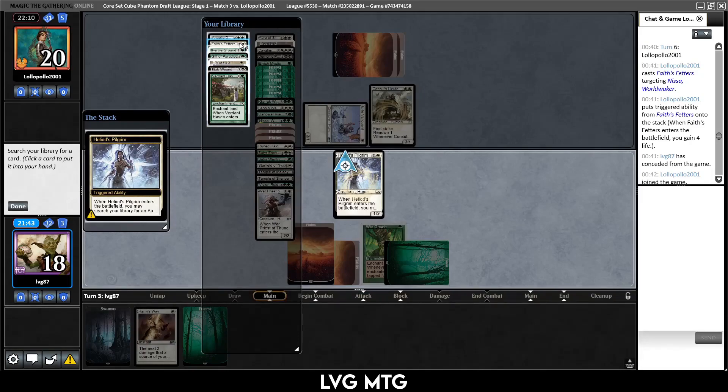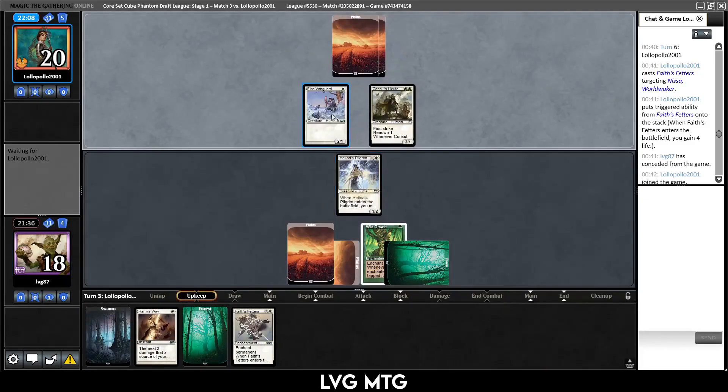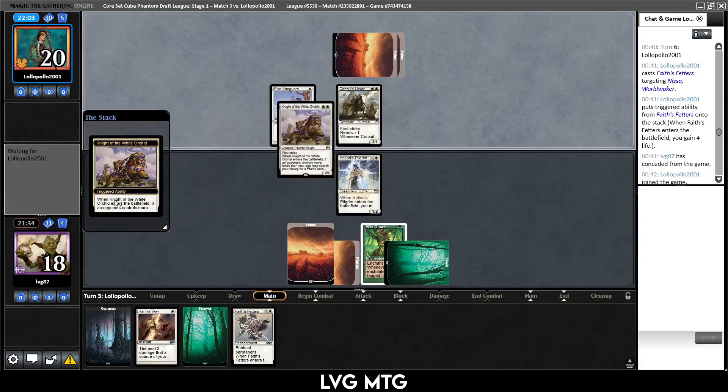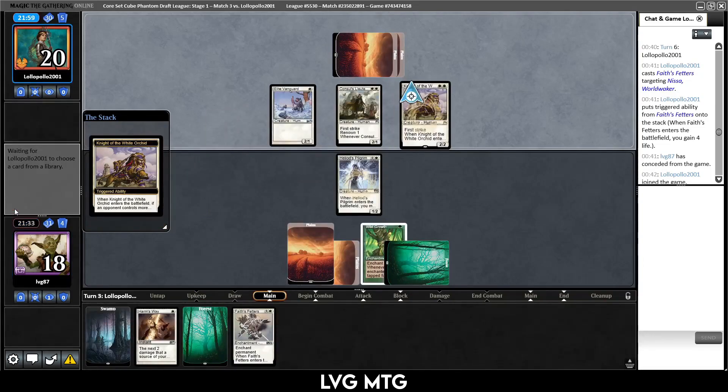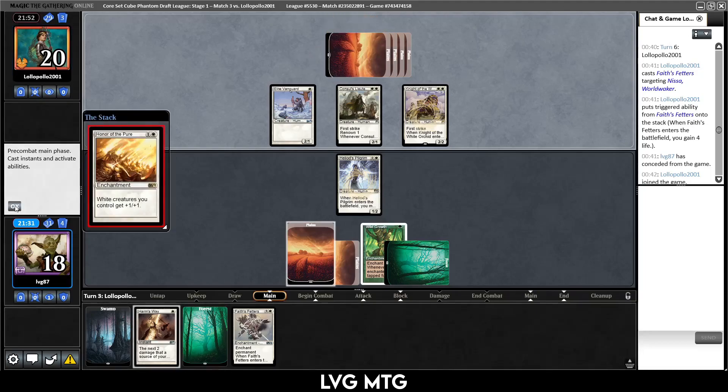I think I want Face's Fetters over Angelic Destiny — fairly easy for them to play a Face's Fetters on our creature and then we have nothing. Block here, kill this guy, and maybe Face's Fetters their next play. Knight of the White Orchid — they get a land. We might be losing this one but who knows. Honor of the Pure — our opponent's deck is fun police boo.